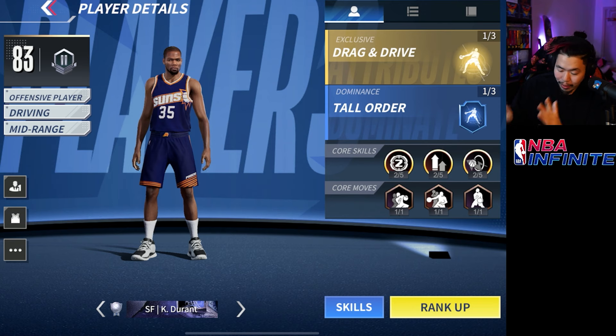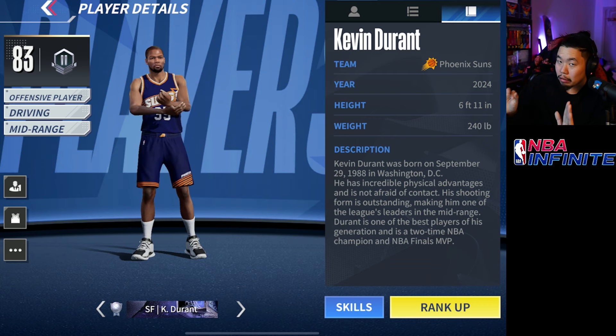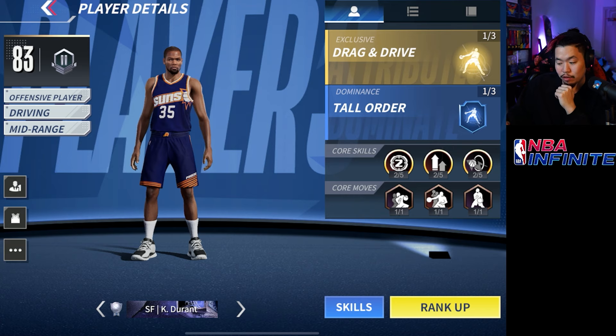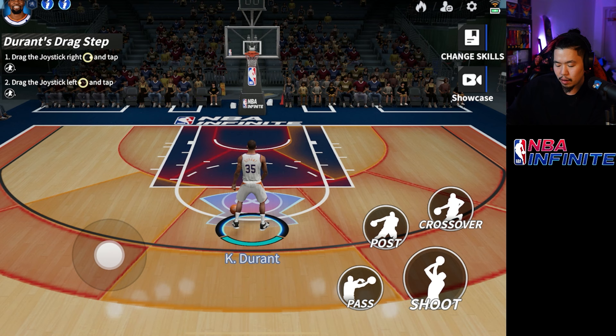Taking a look at the stats: he is 6 foot 11 — in real life he's like 7 foot — so probably one of the tallest small forwards in the game. His exclusive is actually insane; he has probably the longest jump, which I'll show you guys in a second. You can see all the boosts you get: contested area reduces, he's got drive movement, a mid-range boost, and shot contest resistance, so he'll hit a lot of contested shots.